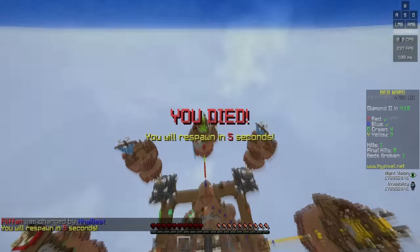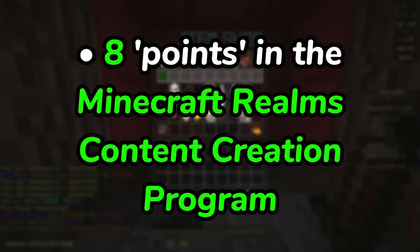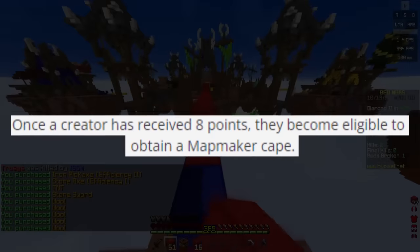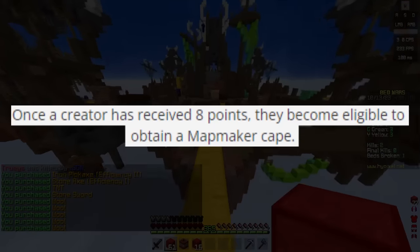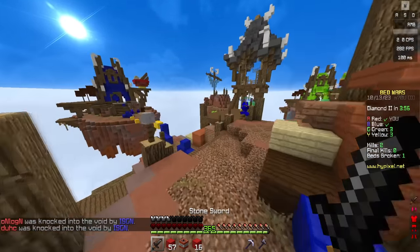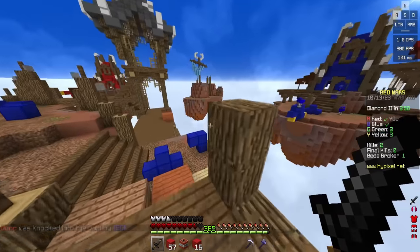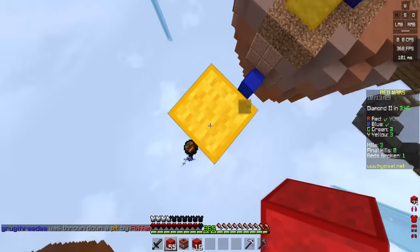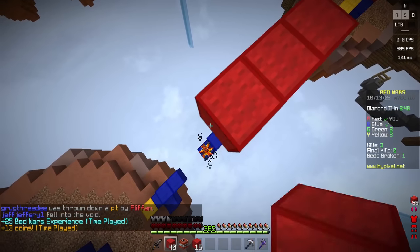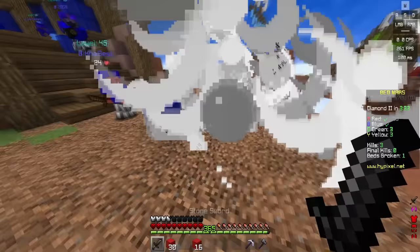Let's start with the Realms Mapmaker Cape. The requirements to get the cape are having 8 points in the Minecraft Realms content creation program. A sentence from the site states: once a creator has received 8 points, they become eligible to obtain a Mapmaker Cape. The way to earn points is to create outstanding maps for Realms. World templates award 2 points, Inspiration maps award 3 points, and Minigames, Experiences, and Adventures award 4 points. To be awarded points for a map, you must be listed as a primary creator on the map at the time of publication.